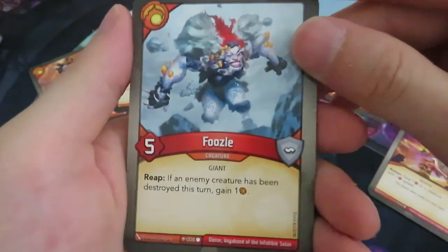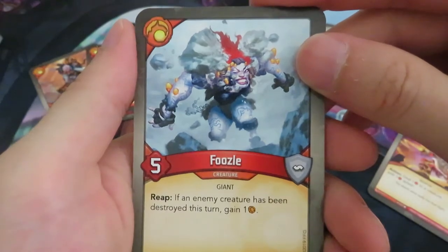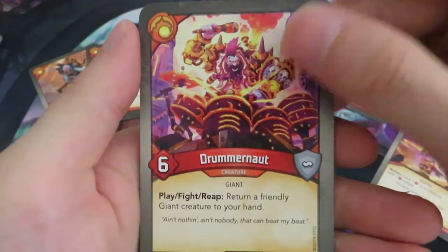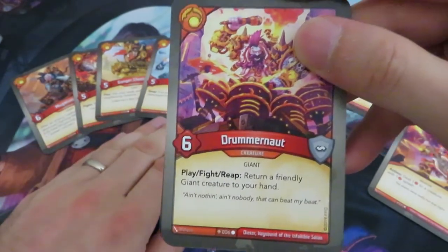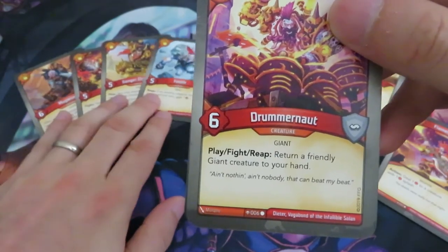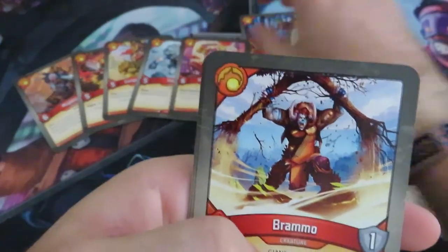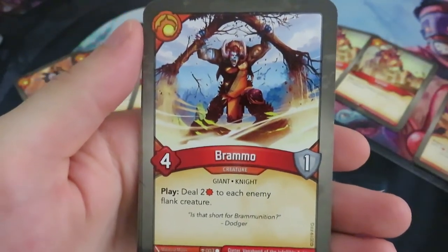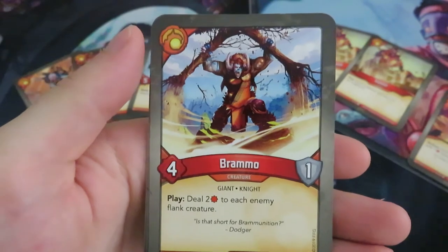Then we've got Fuzzle, five power, with a reap ability: if an enemy creature has been destroyed this turn, you gain one amber. I like that, nice effect. And now we've got Drummer Noss — you can return a friendly giant creature to your hand. Maybe interesting in combination with Ganger Chieftain. And Brammo is a four power, one armor creature with a play ability: deal two damage to each of the enemy flank creatures. I've got a deck with three Brammos in it and it can really be nuts in combination with Drummer Noss.